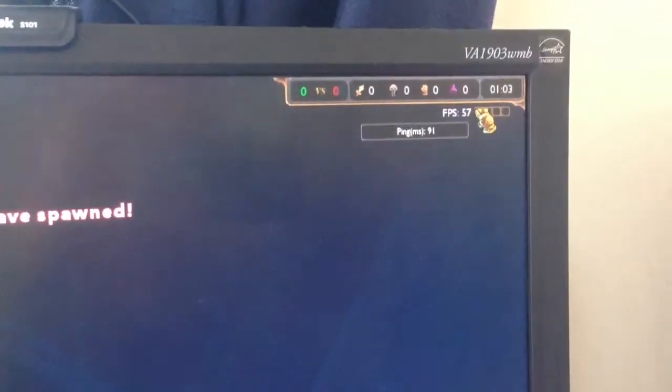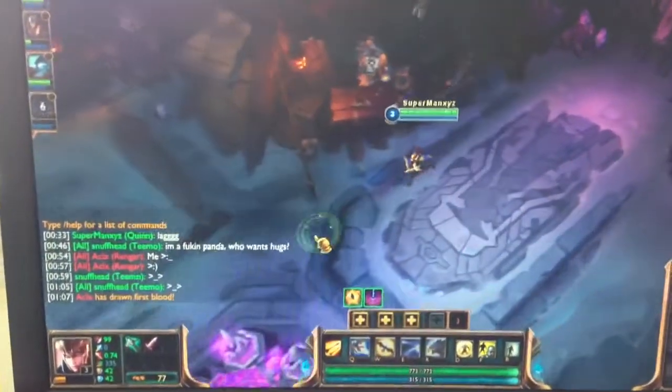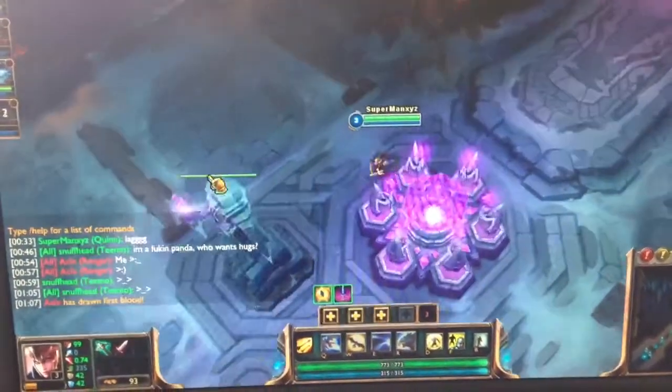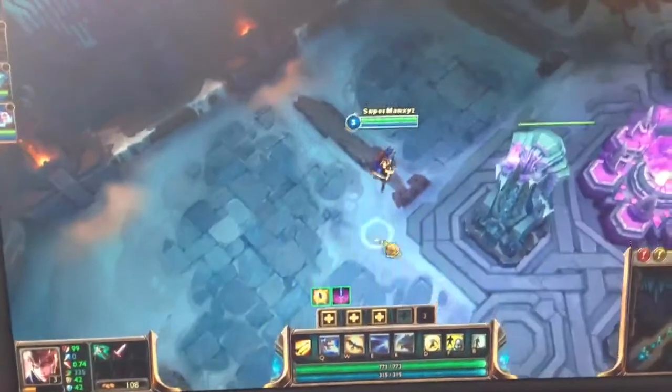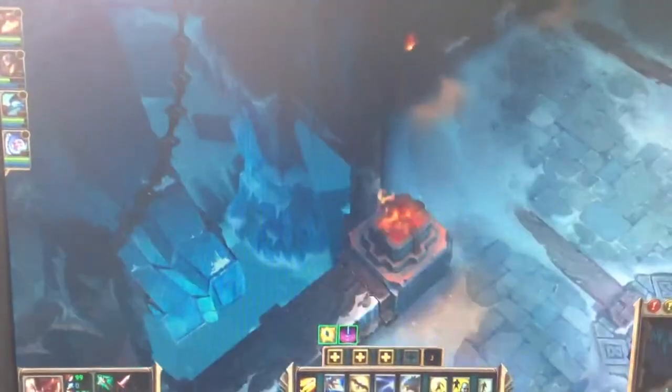So here's my FPS, guys. My FPS is kind of going haywire, as you can see. I'm in an ARAM game right now. Check this out — I'll try to move around a little bit. Yeah, my screen is just going glitchy. You see that, guys? You know your FPS is always messed up when you try to move the map and it's just like crazy.